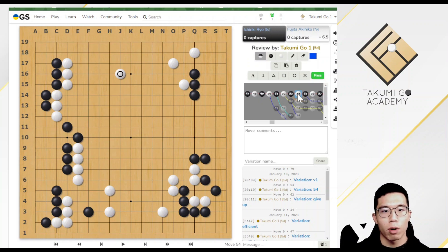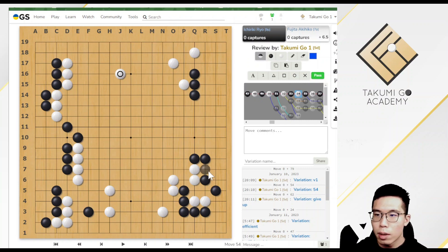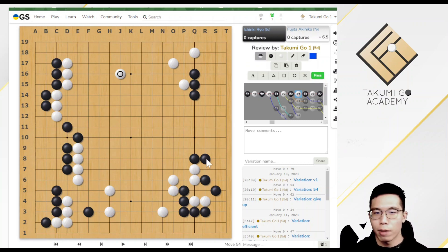Then White played at the last big point, and the opening is finished. You can see Black got three corners while White has two areas of influence. If you ask which is better, AI will say 50-50. In the AI era, it is harder to gain an advantage during the opening — it is more important to try to lead the game to a situation you like. If you like influence, you may prefer to play White; if you like territory, you would prefer Black. But it is a 50-50 game.